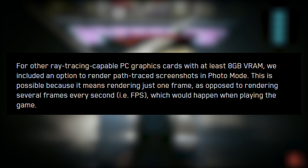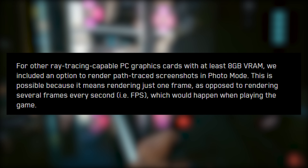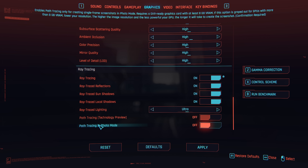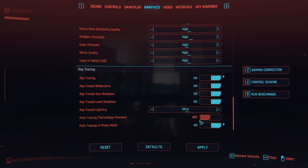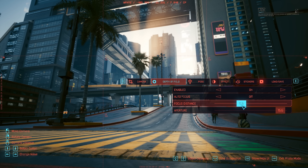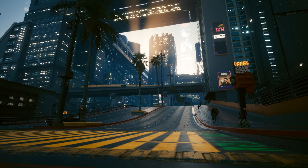This is interesting: if you have a GPU with at least 8 gigabytes of VRAM, they added an option to render path traced screenshots in photo mode. This is possible because it means rendering just one frame as opposed to rendering several frames every second, which is understandable. So if you do have a GPU with at least 8 gigabytes of VRAM, you can go to photo mode and get a preview of how amazing it's going to look once you finally buy the 40-series GPU.